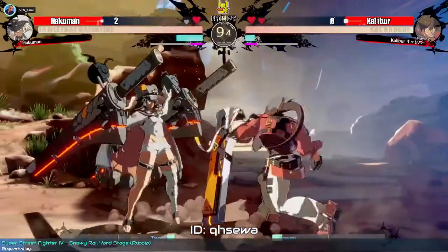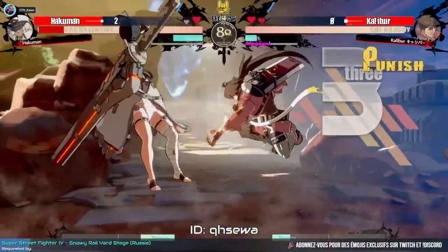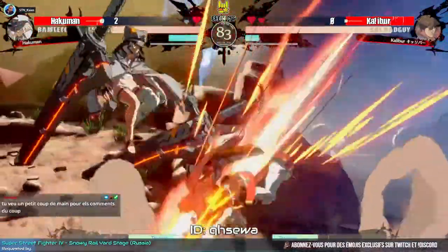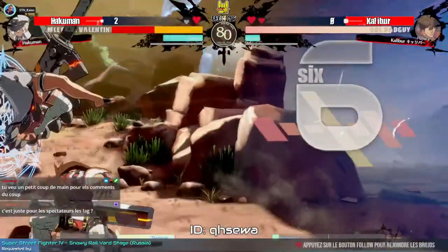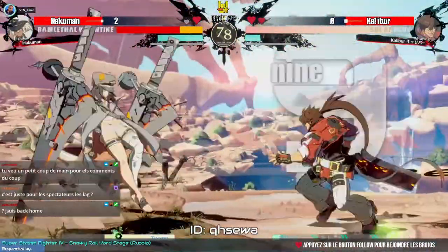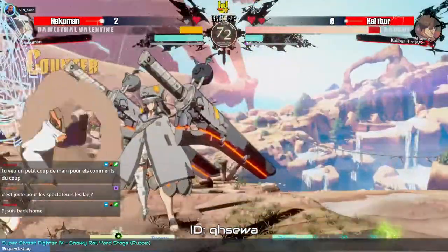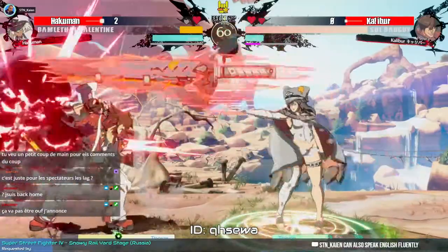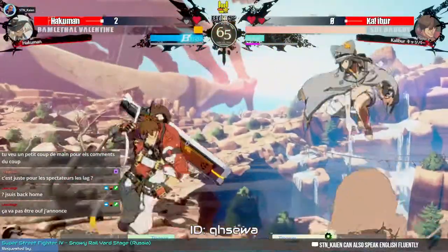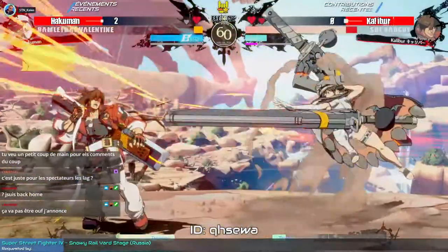Another vortex wasn't quite able to catch Ram out of the air since she didn't commit to any aerial attacks coming down. A nice 5S into Bandit Revolver, Bandit Bringer — that works. Converted into a 5S then 5HS, Bandit Bringer into wall break. Bandit Bringer versus Ram Lethal — nice area contest. Caliber this time around was able to not get hit by Ram Lethal's super. Pretty nice awareness.